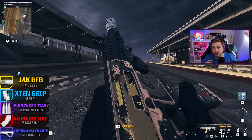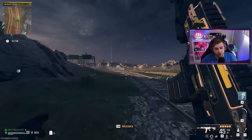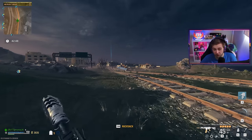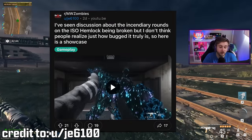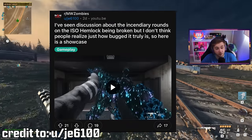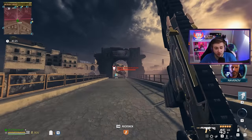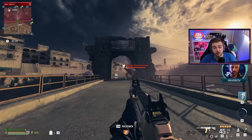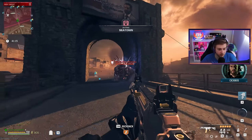For our ISO Hemlock, the secret sauce is the Incendiary Rounds. I was scrolling through Reddit and saw a video by JE6100 using the ISO Hemlock with Incendiary Rounds, doing some incredible stuff with it. What really caught my eye was they were able to take down a Mega Abomination with no upgrades — no Pack-A-Punch and no Aether Tool. So I want to see if I can do the same.